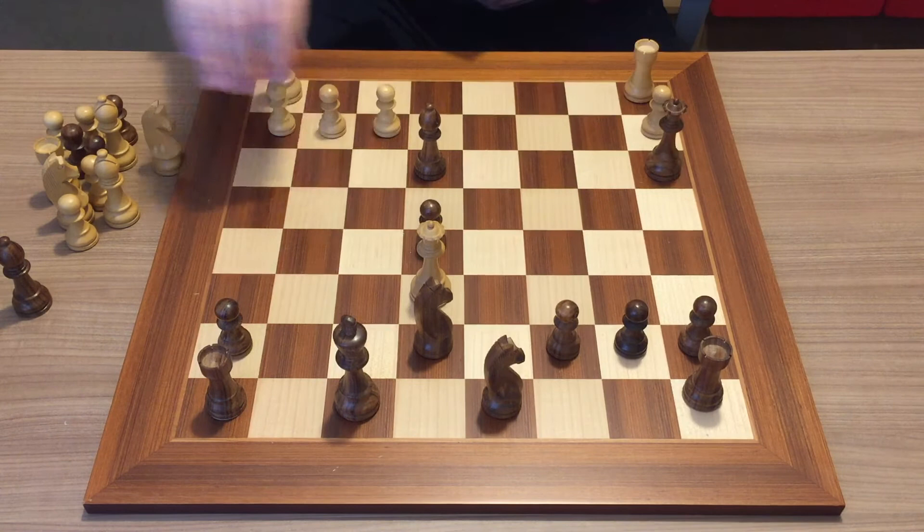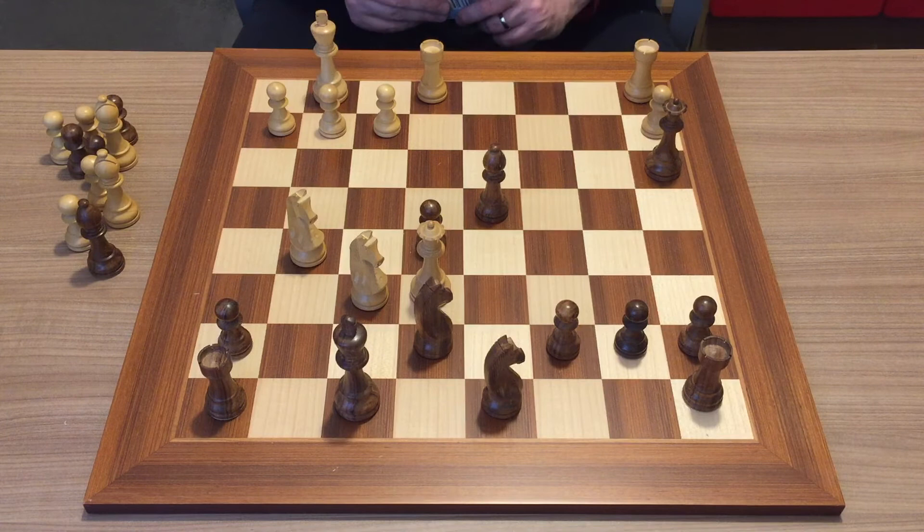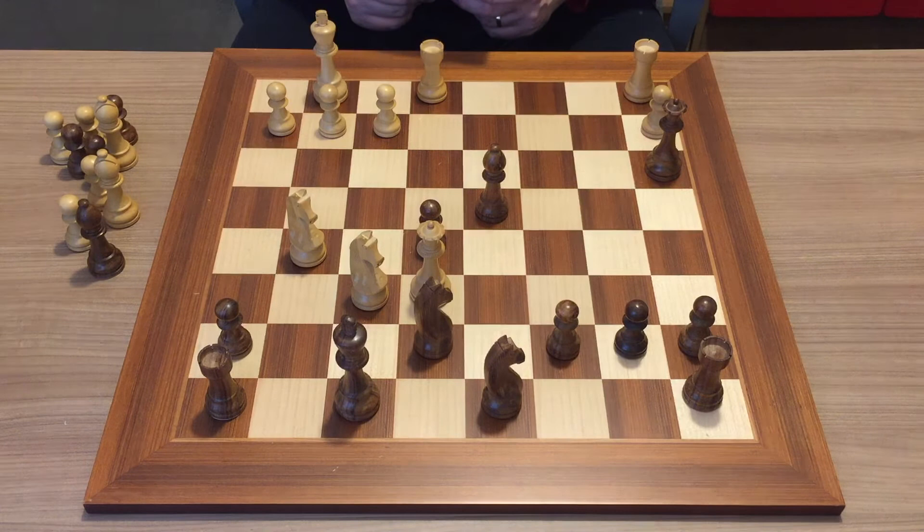This is the position — again it's white's turn to move, so please pause the video and try to find the best continuation for white. I hope you managed to find the solution — it's a tricky one because it's an unusual pattern called the four knights mate, but on the other hand it's not so difficult because the combination is just forcing moves.